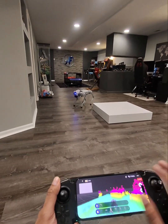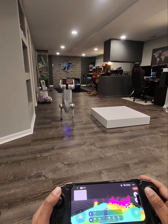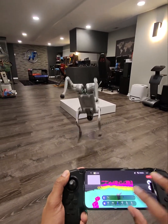And then you also have something called handstand. So you can see the robot do a handstand just like that — it's pretty incredible. You can make it walk around like this, and it's actually really great in terms of being able to balance itself. Then you bring it back down.